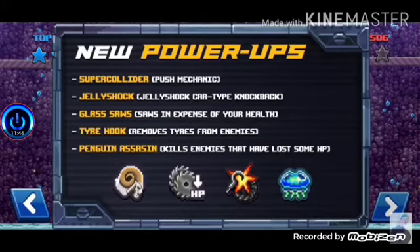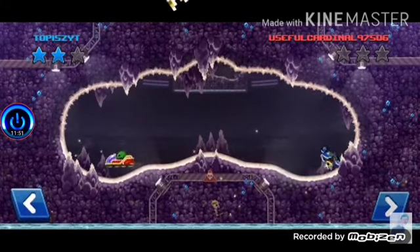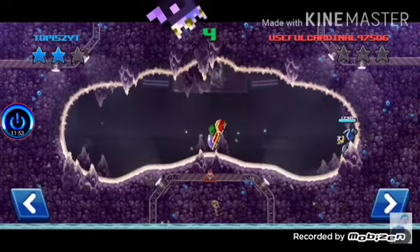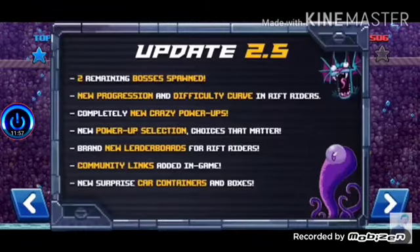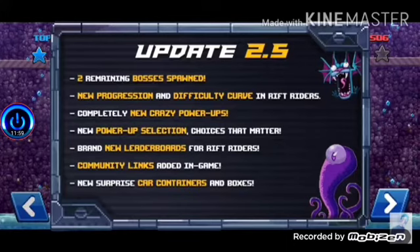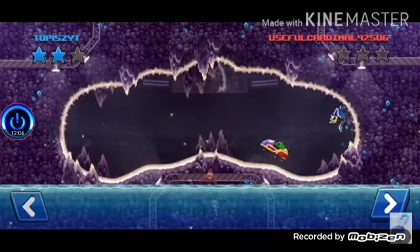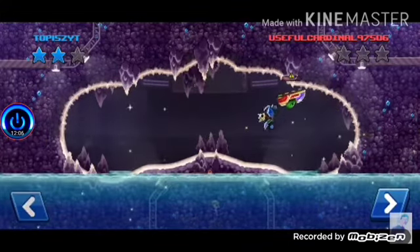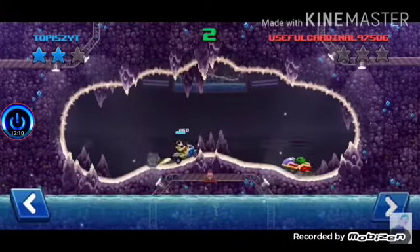The last one's called Penguin Assassin — there are limits for this one, but it kills enemies that have lost some HP. Come down below with your favorite powerup. Mine is probably gonna be the Penguin Assassin — it sounds pretty cool. You're gonna have the option to select these powerups in Rift Riders during the match. I think it'll stop the match for a second at a certain rage level and give you a choice of powerups. That's exactly what happened.